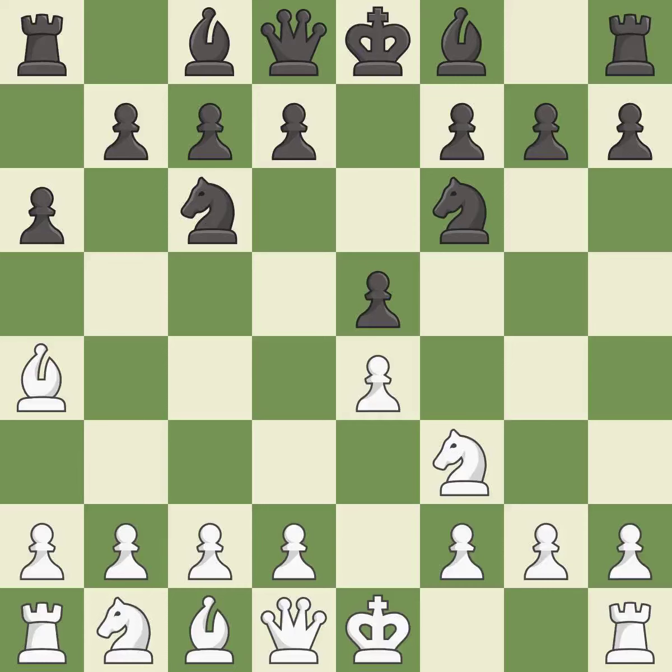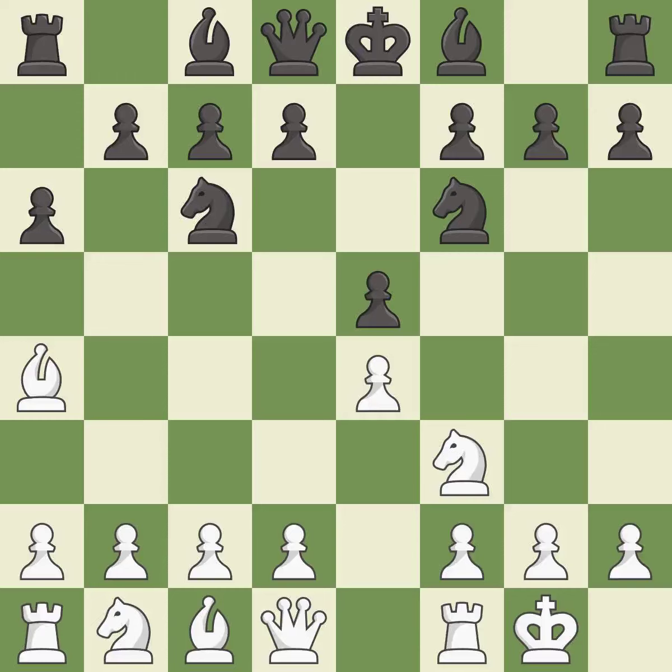Nf6 attacks the undefended e4 pawn and develops the knight at the same time. Castling gets the king out of the center and prepares to develop the rook to e1. Nxe4 captures the undefended e4 pawn. d4 takes space in the center, attacks the e5 pawn, and allows the dark-squared bishop to develop.